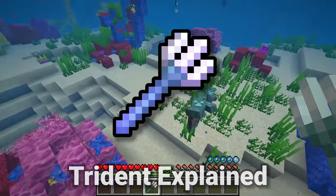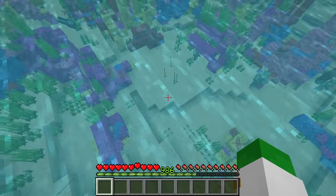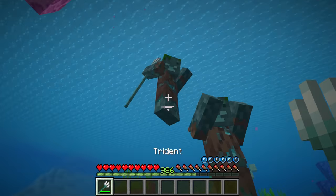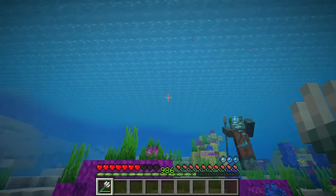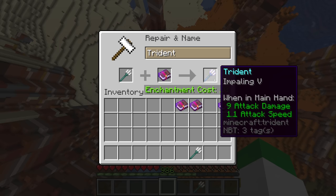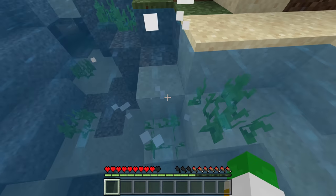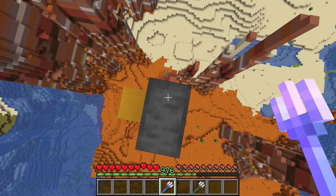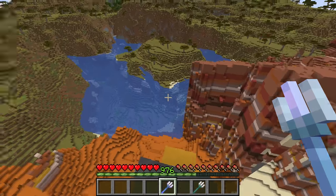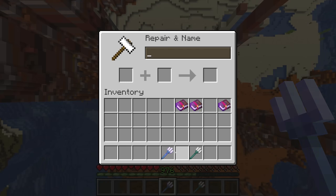On to Minecraft's only aquatic-focused weapon: the trident. You cannot craft the trident — you get it from trident-bearing drowned. In Bedrock Edition, it's fairly common to get tridents from drowned when they die, but in Java it's incredibly difficult. The trident has four exclusive enchantments. The first is Impaling: in Bedrock, any mob in the water takes extra damage; in Java, only aquatic mobs like Drowned, Pufferfish, and Guardians gain more damage from an Impaling trident. The next enchantment is Loyalty.